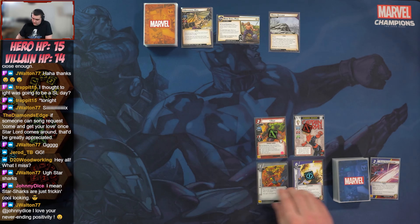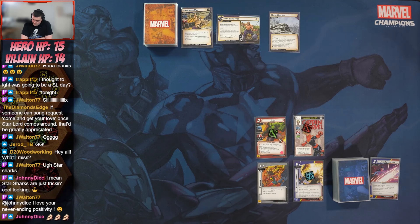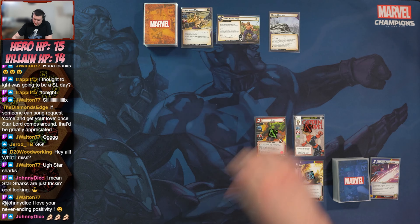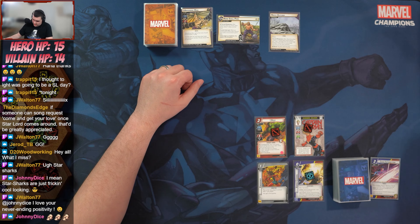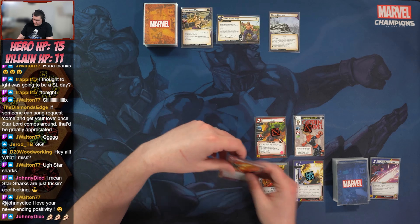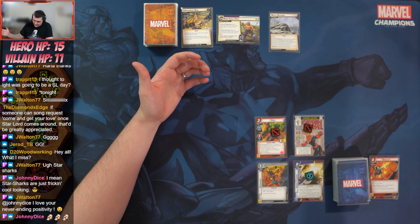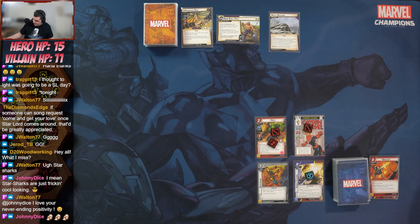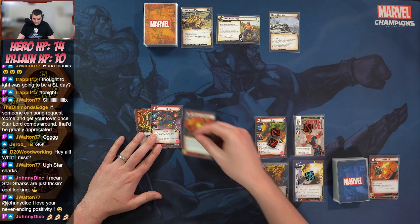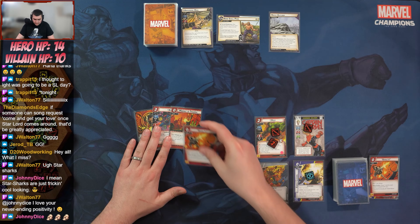We thwart two off the main scheme — don't have to worry about that for a while. Hulk attacks for three and we discard the top card of the deck, which is a lightning resource, so we deal one damage to every character. Hulk takes two damage, Captain Marvel takes damage, and Absorbing Man takes damage. Hulk is hilarious.